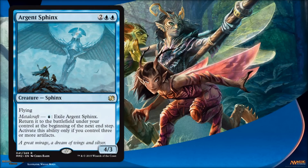Argent Sphinx is another very similar card to the last one. It's four mana for a 4/3, which is very aggressively costed. And on top of that, if you have Metalcraft, you can pay a blue to kind of blank and save it, which is awesome. So this is a really strong card in limited. As you may have noticed in the white set review yesterday, there were a lot of synergies between white and artifacts and Metalcraft — you're going to see the same thing here in blue. There's a lot of blue and artifact synergies with Metalcraft and Affinity, so there is going to be a blue artifact draftable deck, which is pretty cool.